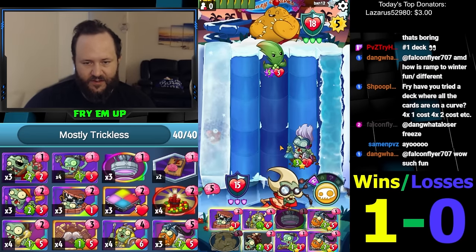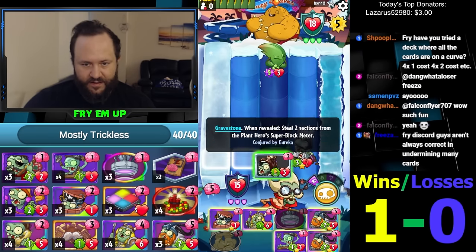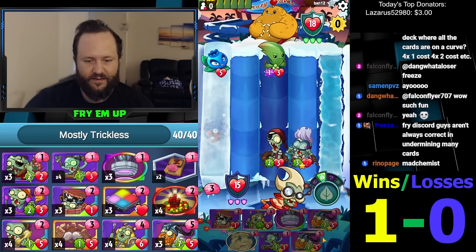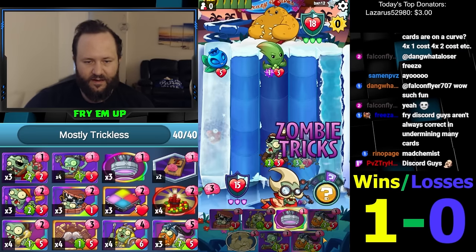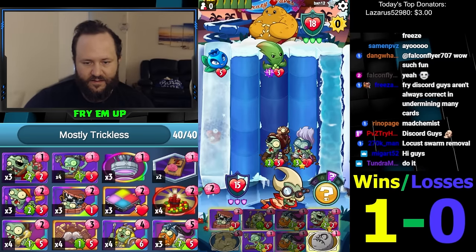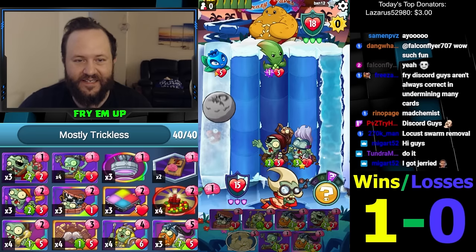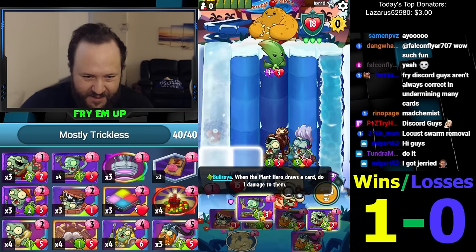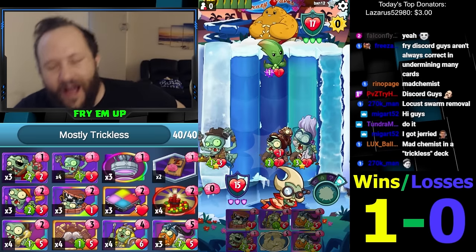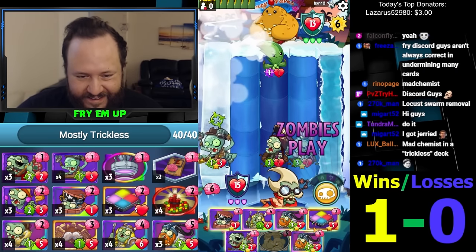Should I just Chemist now and then Locust Swarm next turn? The Chemist is slow but kind of good. We need a leap. We don't think we're gonna be able to play Locust Swarm anymore. These trade — we're taking five damage, which is a hefty shot and makes the game significantly more within reach for this guy. I'm not going to commit to Locust Swarm because then if he plays another good card, this probably won't live anyway.